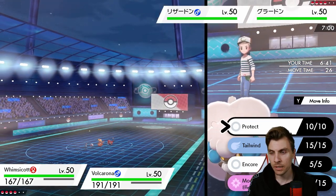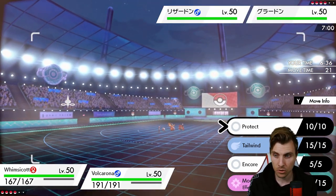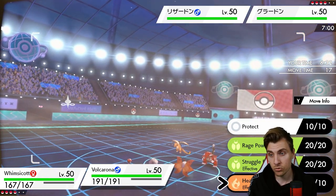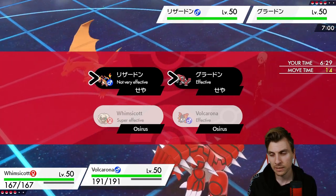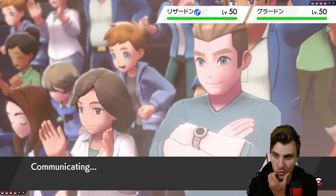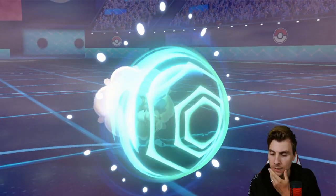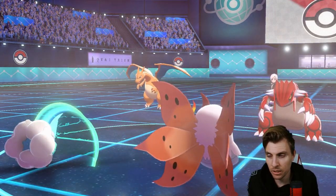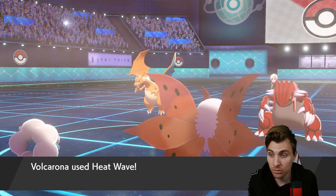The other option is we protect and then Heat Wave — we get some nice damage on the Groudon. We could use Struggle Bug, but I think Heat Wave is more useful boosted by the sun. Let's protect Whimsicott here, and then we can Tailwind the next turn and get Kyurem onto the field if we lose Volcarona.